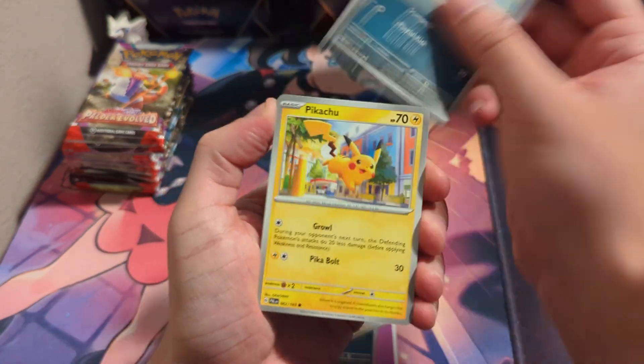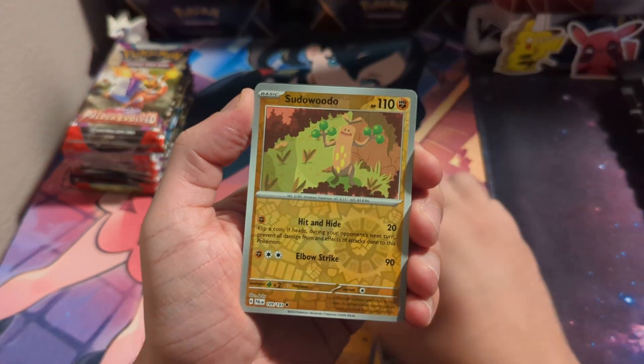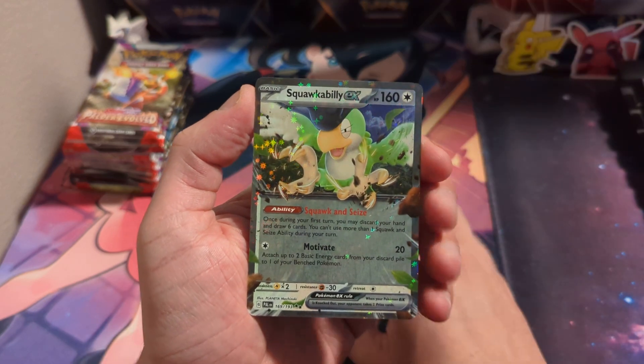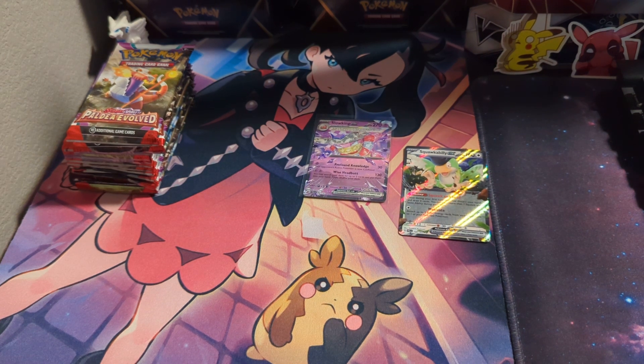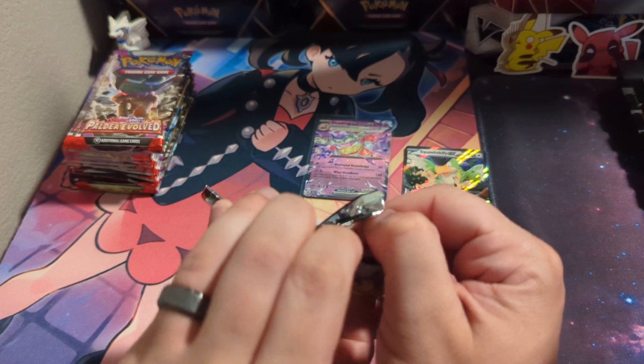Slakoth, Wooper, Pikachu, Honchkrow, Double Pseudo, and a Squawkabilly EX. First time I've pulled that one. Nice.